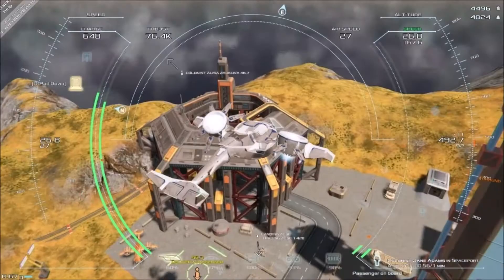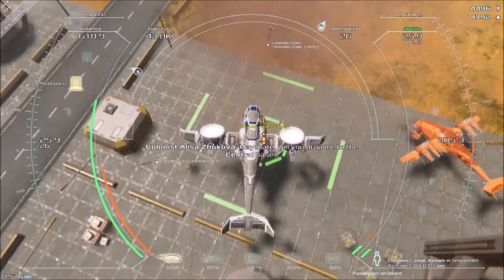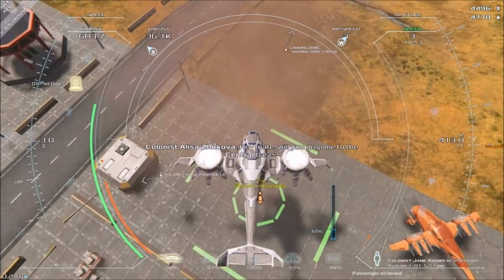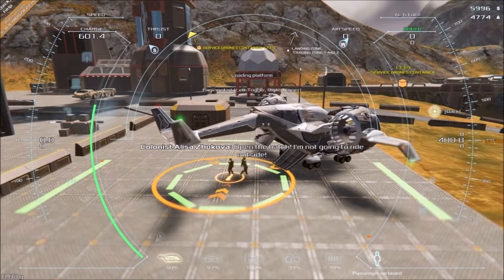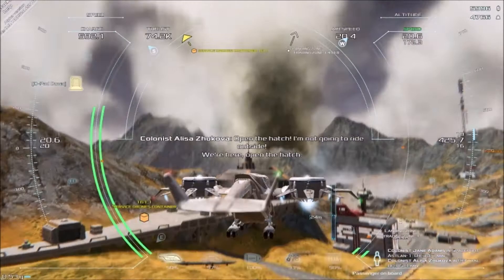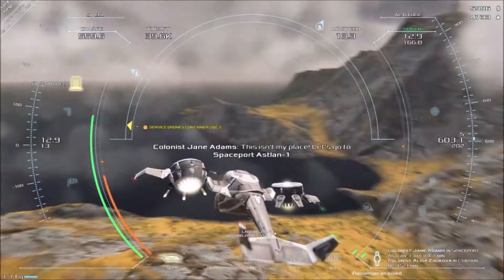Let's try to land right here. A passenger asks to be dropped off at Central Vice. 'I'm sorry mate, get out, open the hatch.' I'm not going outside! Wait, did I pick someone else up now too? There's a bit of a learning curve but that doesn't matter — it's an alpha, there's a lot to learn and a lot to change still, which makes it even more interesting.